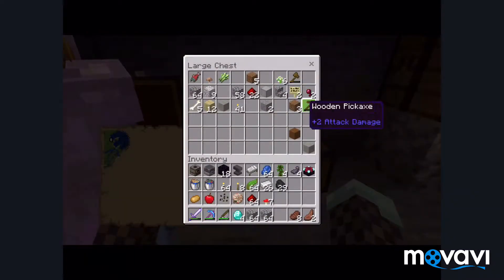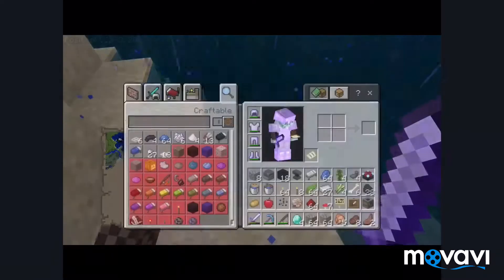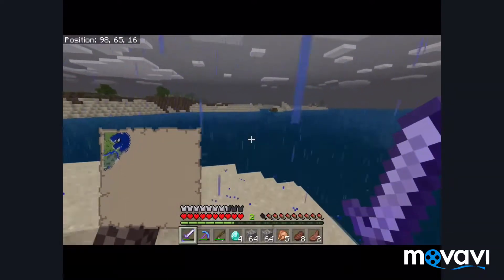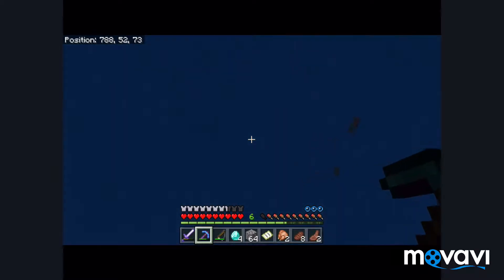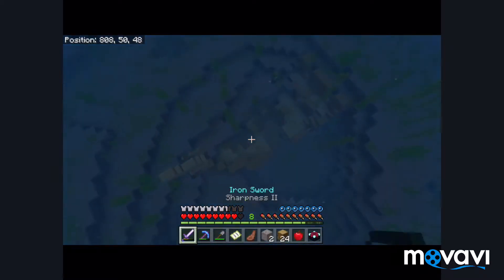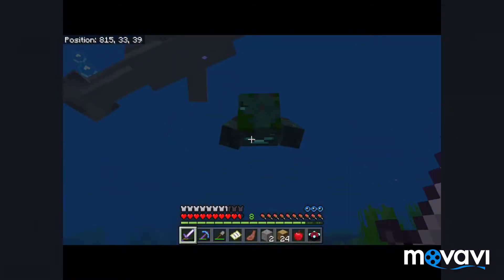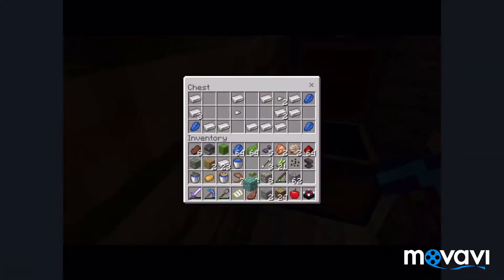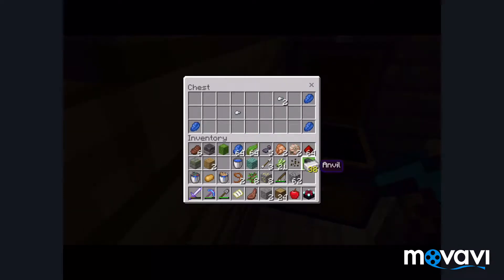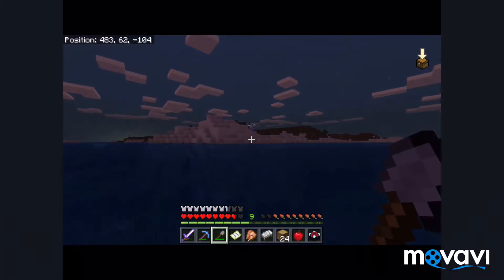So in this episode sadly we are going to be leaving our base behind. I got a stack — let's go this way. I'm going into a chest. Lapis, I'm on my way. Don't take all of it because I'm pretty sure there's also diamonds.